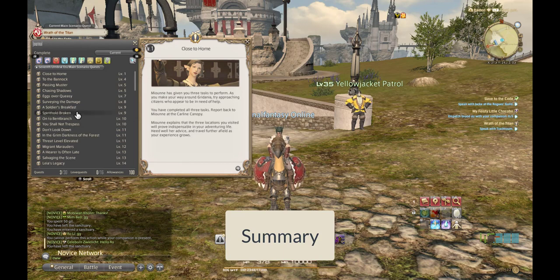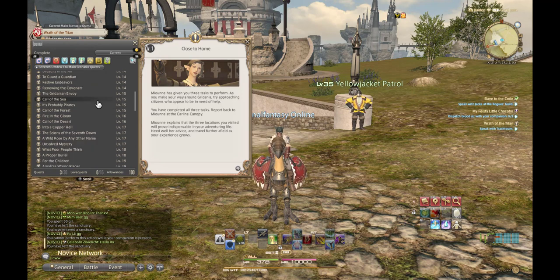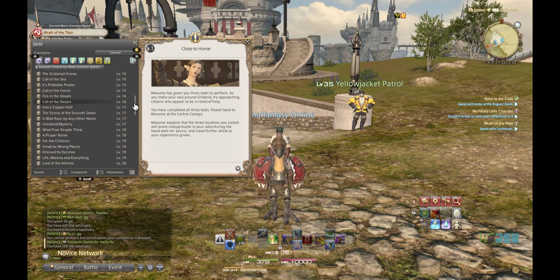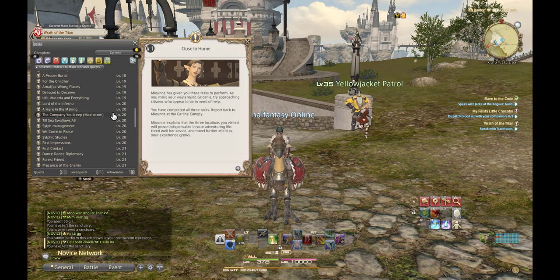Let's quickly show you guys the completed quest lines to wrap it up. As you can see here, these are the story quest lines you work through starting off. Once you get to the Lord of the Inferno, then you do 'A Hero in the Making,' and then you get to choose your grand company — that's when the mount unlock opens up for your character.